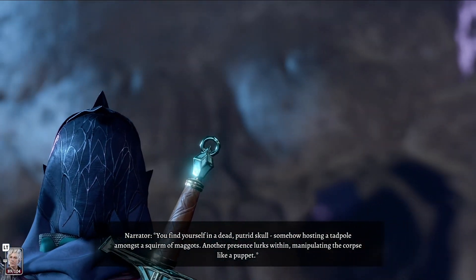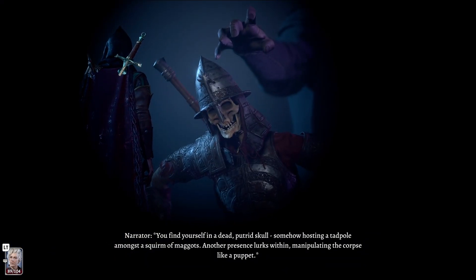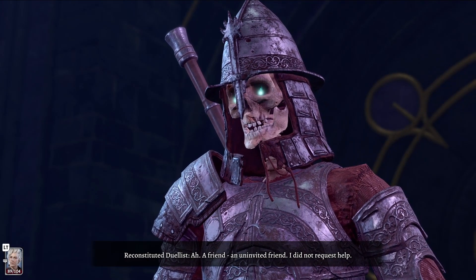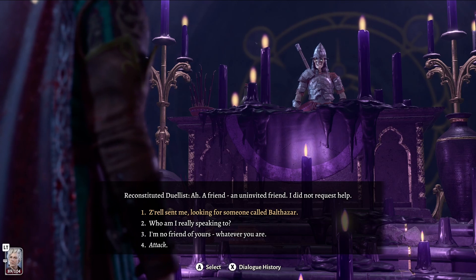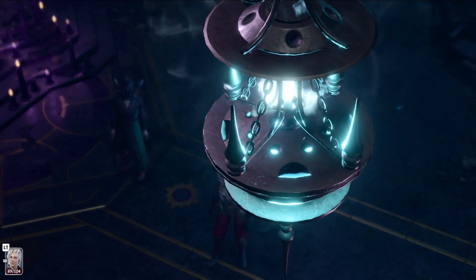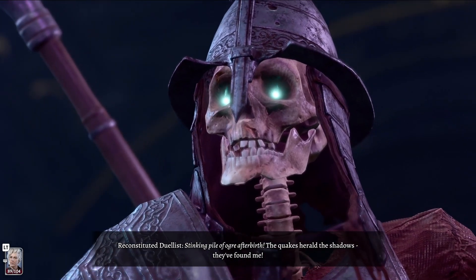You find yourself in a dead, putrid skull, somehow hosting a tadpole amongst a squirm of maggots. Another presence lurks within, manipulating the corpse like a puppet. A friend — an uninvited friend. I do not request help. Zarell sent me looking for someone called Balthazar. Did she now? Enter. I will see if I have any use for you. The quakes herald the shadows — they found me.